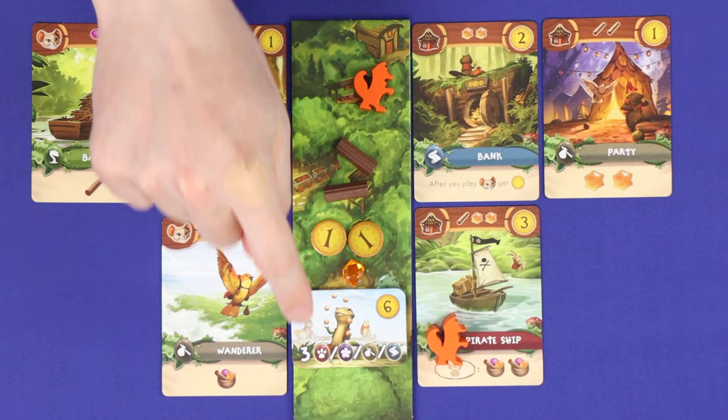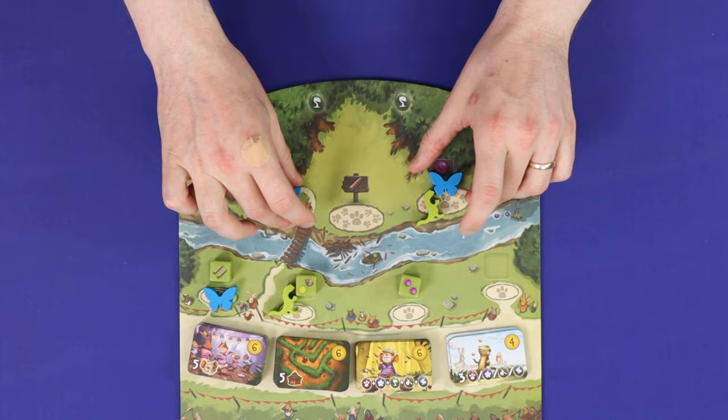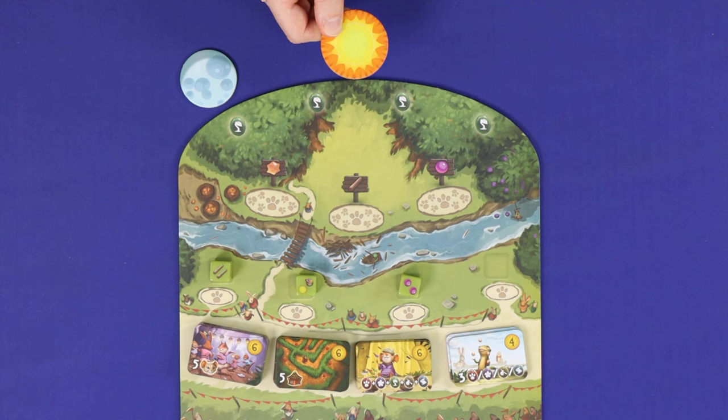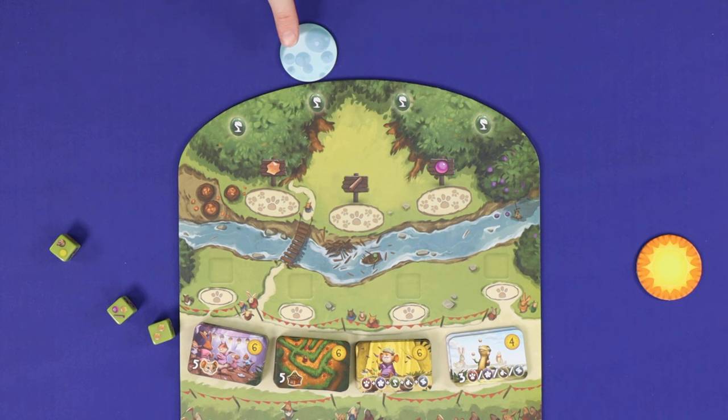Once all players have completed three turns, you'll move to the last two phases of a season. First is Return Home, in which all players retrieve their friends and return them to their home boards. Then the Sun Token is handed to the next player clockwise, and the Moon Token moves to the next season. Then continue with the Rolling Dice and Gathering Goodies phases of the next round.